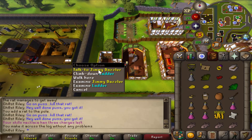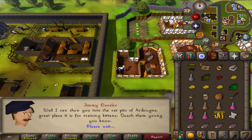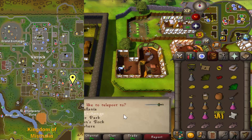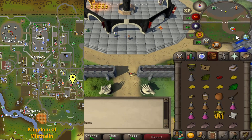Speak to Jimmy Dazzler. Go to his area in the southeast corner of Varrock. You can teleport there using a regular Varrock teleport, a chronicle or combat bracelet to Champions Guild, a skills necklace to the Cooking Guild, or a Ring of Wealth to the Grand Exchange.